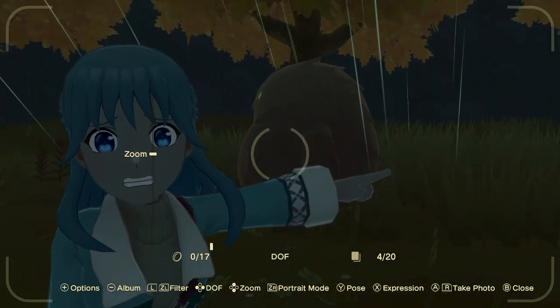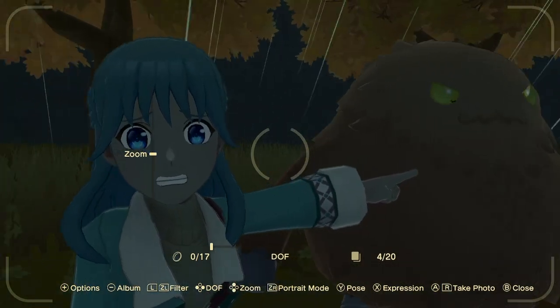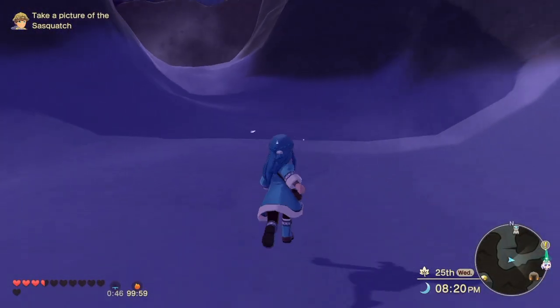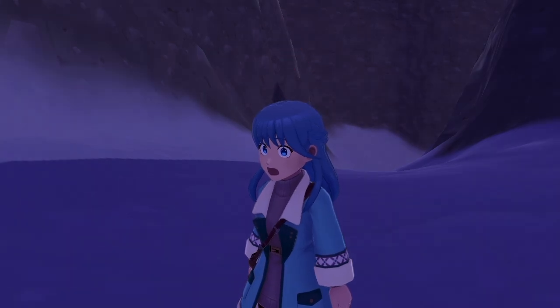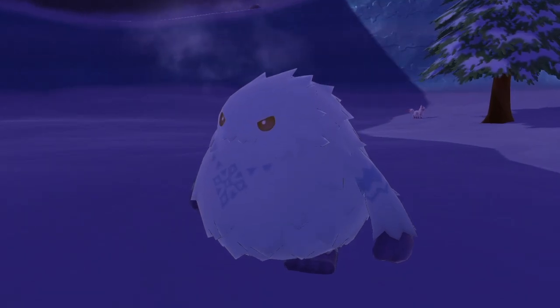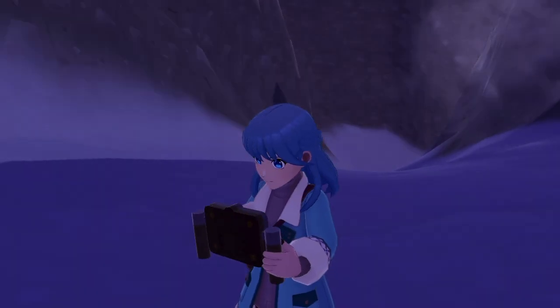The last set of animals are the sasquatches. There are four different sasquatches and they can all be found in or just outside the four different cities. They all appear during the day, they are all mounts with double speed, and each one also has a special ability — one helps spring crops, one helps summer crops, one helps fall crops, and the last one helps winter crops.